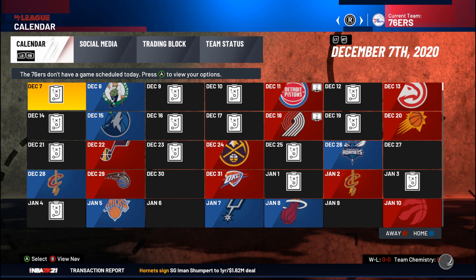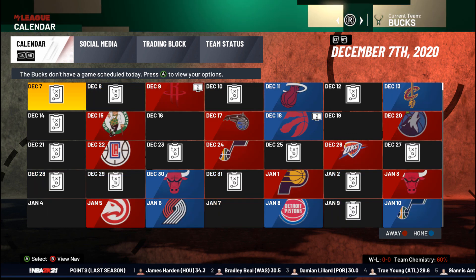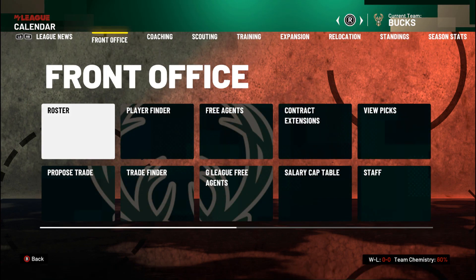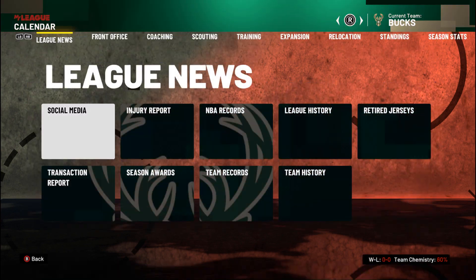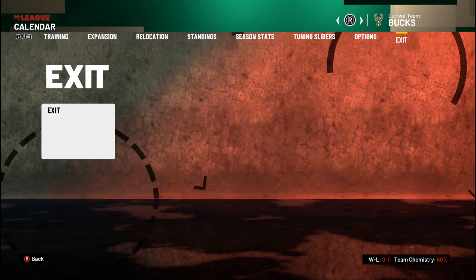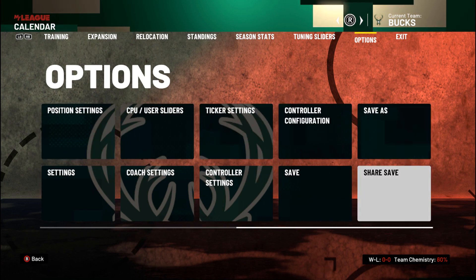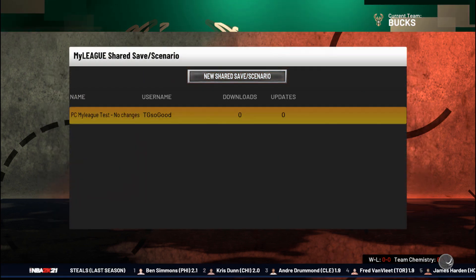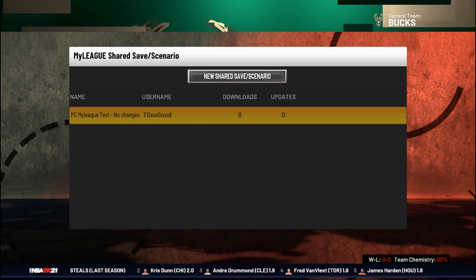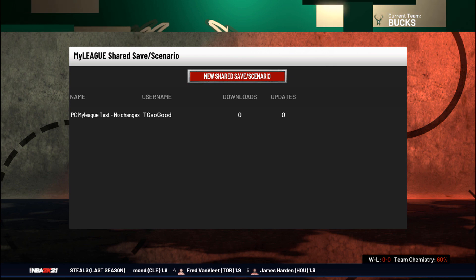Now, this is kind of a tutorial because I just walked you through the steps of loading up a My League. It loads up here. I don't know how fast it will load on console, but it didn't take too much time to load it up here. When you're inside of My League, the only option you're going to have is to save your My League. You can't load a My League while you're in My League — you have to be outside of My League to load up a My League or a scenario.